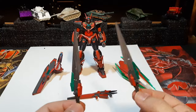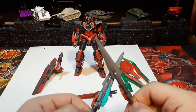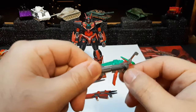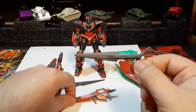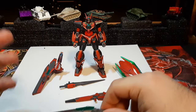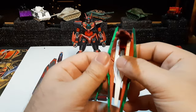Then we have the two GN Swords that belong to my original Double-O Gundam — two blades for defensive and offensive capabilities. They're also able to transform into two GN Rifles, giving backup mid-to-long-range weaponry. There's easy transformation back to blade mode as well. Then we have the GN Shield, which also contains the second GN Drive for my Double-O Quanta.